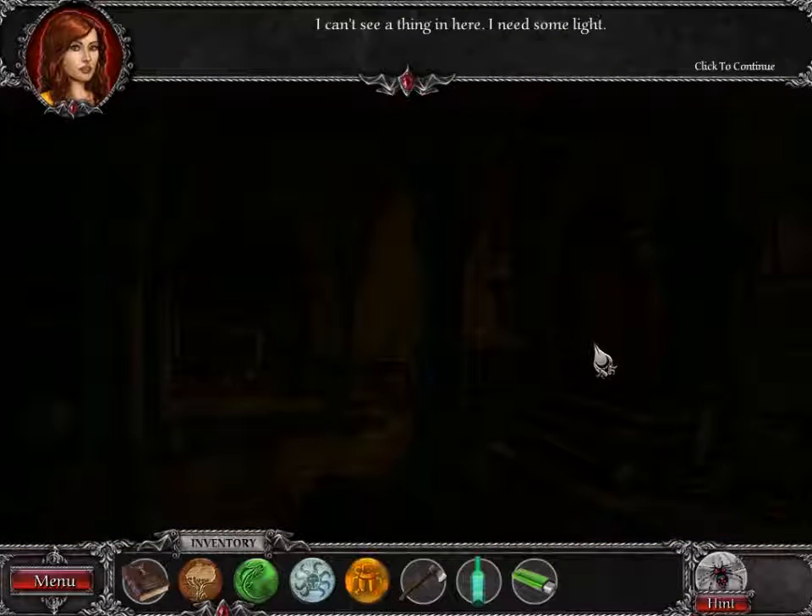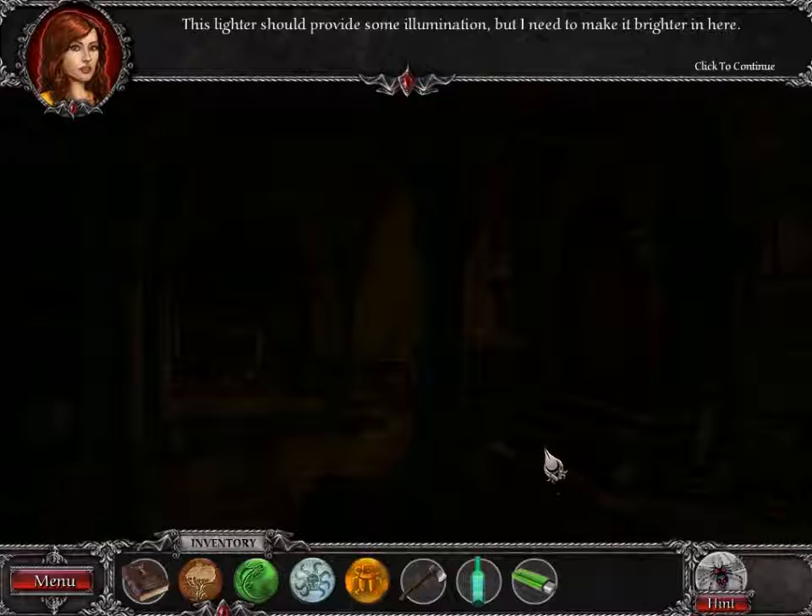I can't see a thing in here — I need some light. This lighter should provide some illumination, but I need to make it brighter in here.